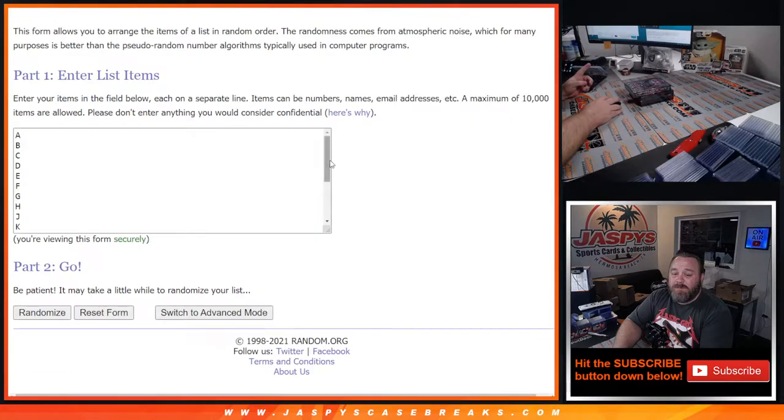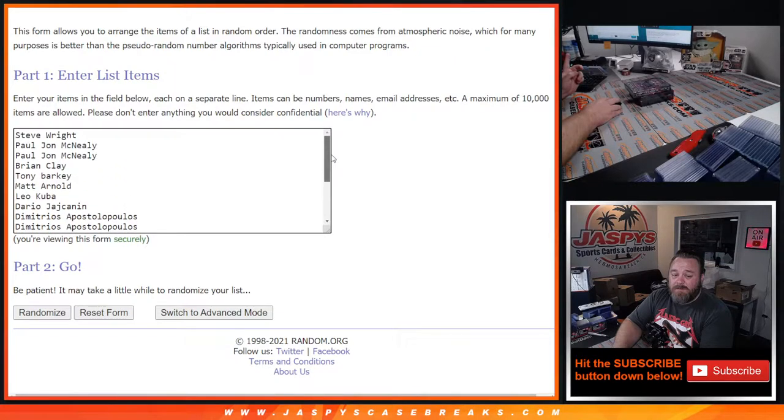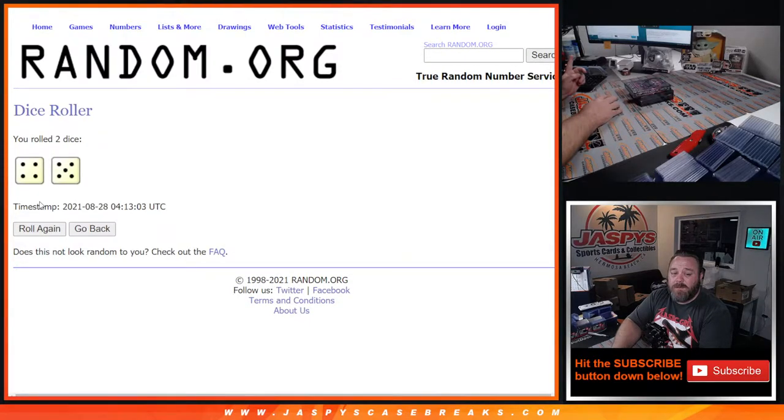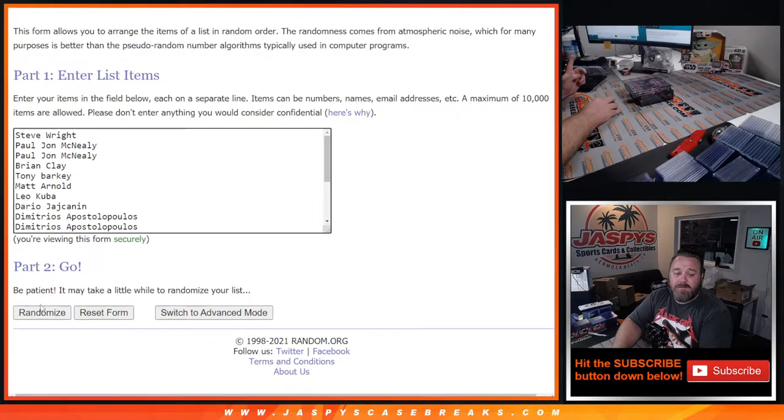Here is the customer list, from PJ McNealy in the last spot up to Steve Right in the first spot. The first spot was purchased. We do a dice roll to randomize both lists and pair them up — nine times. Good luck everyone.